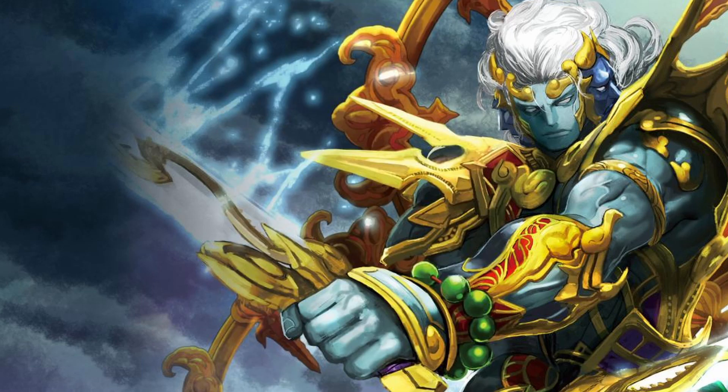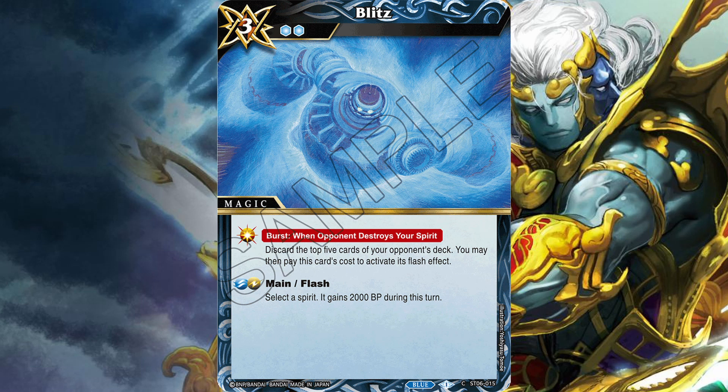And then we have this interesting magic card, Blitz. Its burst triggers when your opponent destroys your spirit — discard the top five cards of your opponent's deck. Obviously you would play this in a dedicated mill deck, and it's going to be good because some of the smaller Crush guys are going to die.